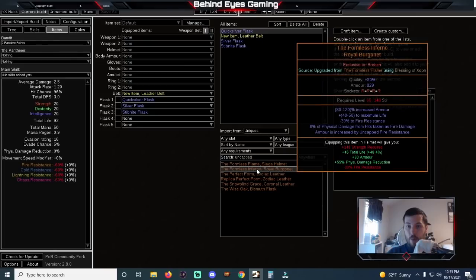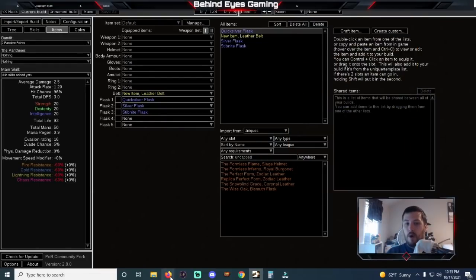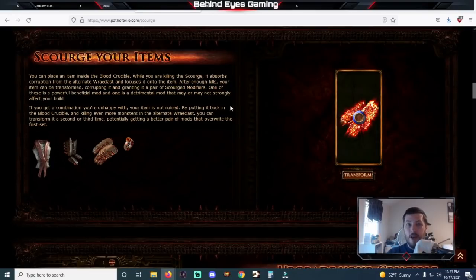This possibly makes it so that we can reach huge numbers of either of these without any investment in armor or evasion percent nodes on the tree, freeing up all sorts of different things to put into damage and life. It's worked out where we'll just put plus resistances on all of our gear with a downside that doesn't really bother our build — for instance, we deal no physical damage, so that's fine if we're doing a build that deals no physical damage — and then we can potentially get a bunch of armor and evasion. This is really huge.